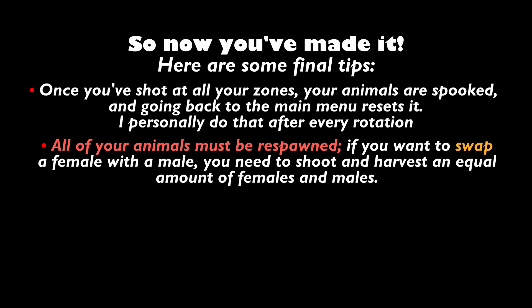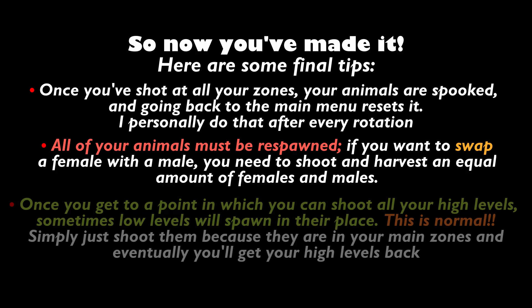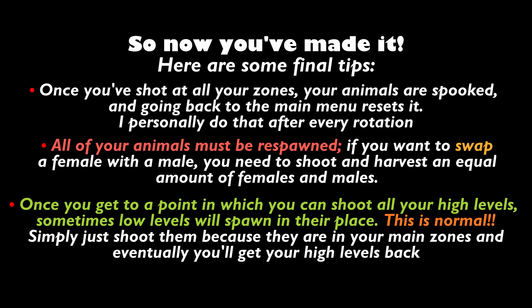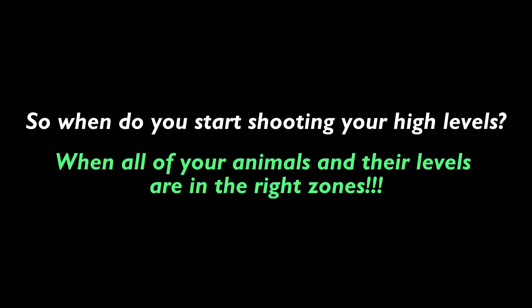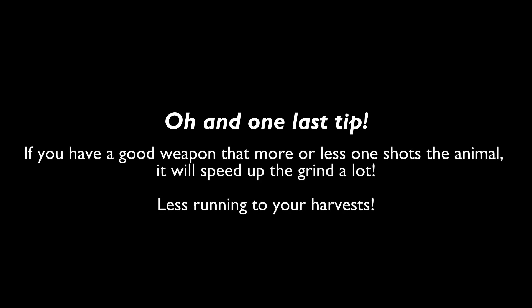By your next respawn you may be able to see that they have swapped places. Once you get to a point where you can start shooting your high level animals, you will notice that sometimes low level animals will spawn in their place — this is totally normal. Because they are in your main zones, just shoot them anyway and you'll be able to get your high level animals back. You can start shooting your high levels when all of your animals and their levels are in their respective zones. And one last tip: if you have a really good weapon that more or less one-shots the animal, it will speed up the grind immensely.